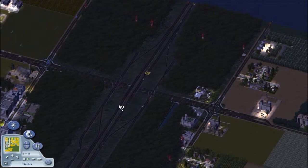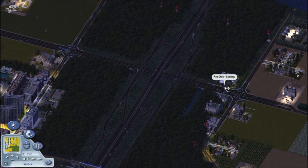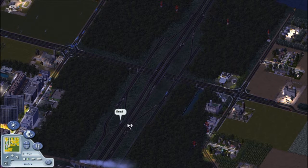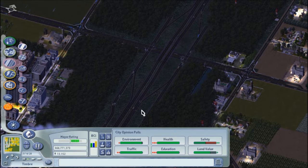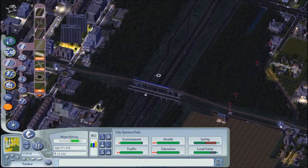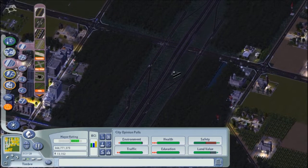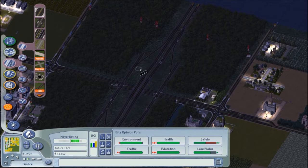One thing I've fairly recently come back and redone with the outer beltway is I added another space between the frontage roads. So there are pretty much two tiles in between in a lot of sections. I've tried to go back and allow for that just in case in the future I want to widen the highway, so it's not going to be such a pain to do that. It used to be more compact.